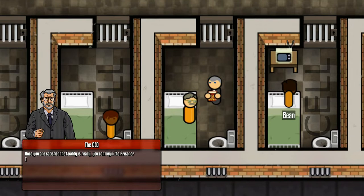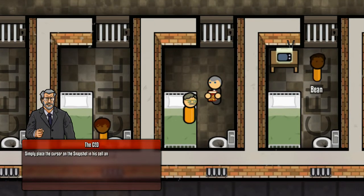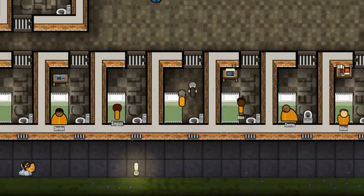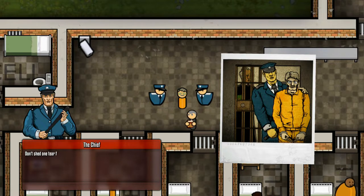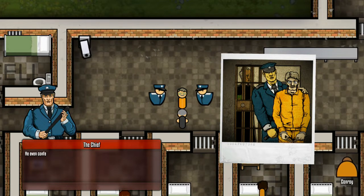This is the man in question - Edward Romsey, a teacher, would you believe. It's not our place to decide whether he deserves this; the law has made that decision, we're just here to do our job. Once the facility is ready, begin the prisoner transfer to his new cell. The chief is calling - it's like a little cutscene, like a little drawing. Don't shed one tear for this guy - he's a stone-cold killer, guilty as charged, and he even confessed. Want to know what he did?